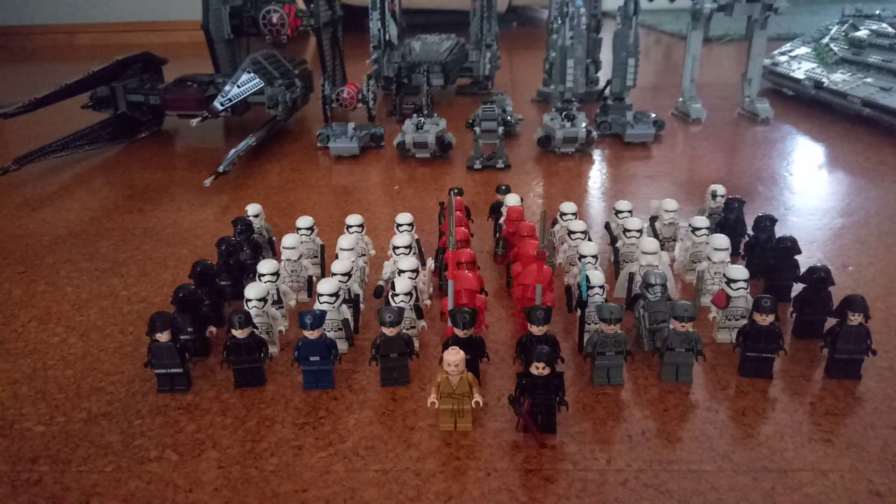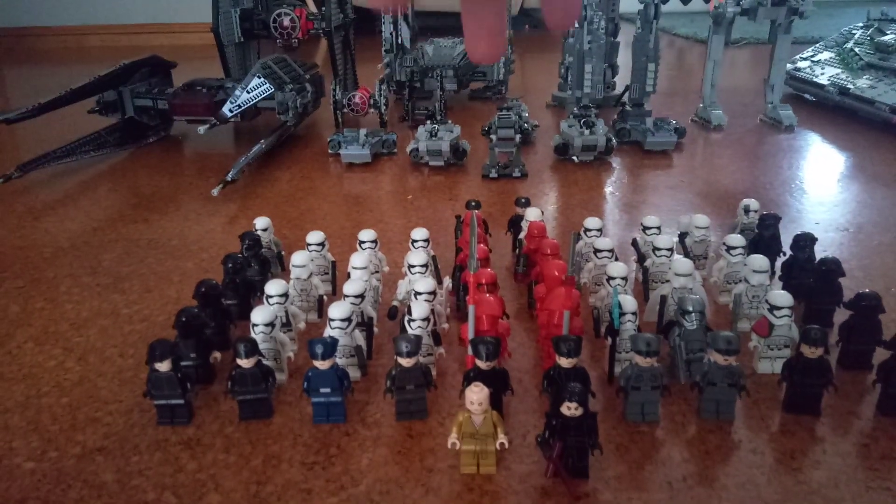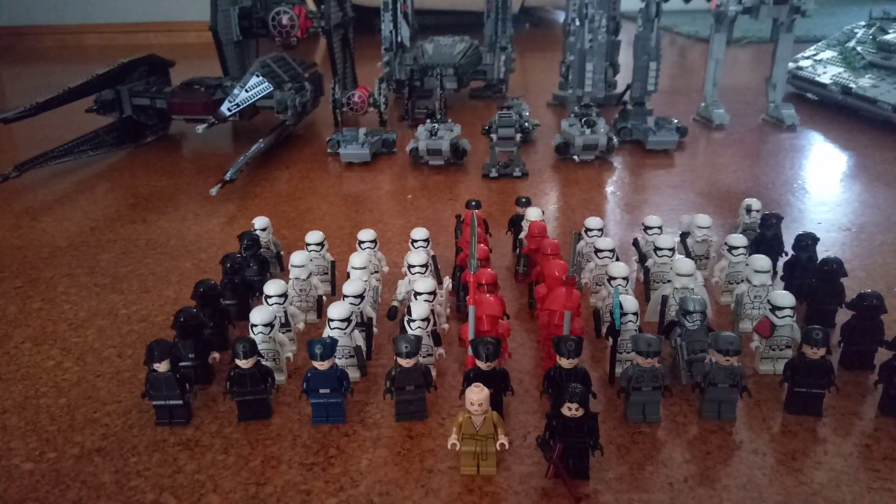Behind General Hux and those admirals, captains and generals, whatever you want to call them, there's in the middle two Praetorian Guards from the Praetorian Guard battle pack. Beside them, on the other side, there is an Executioner Trooper.